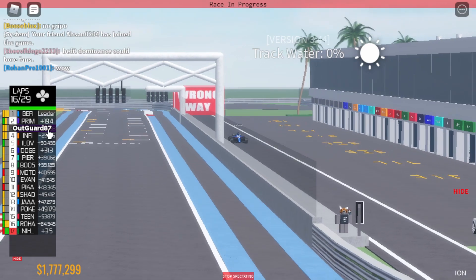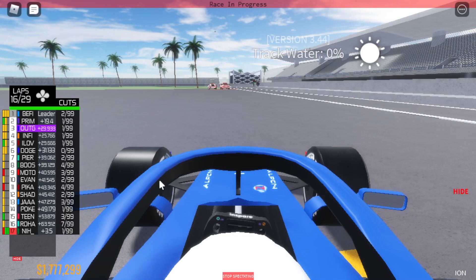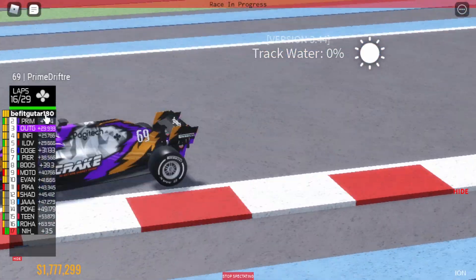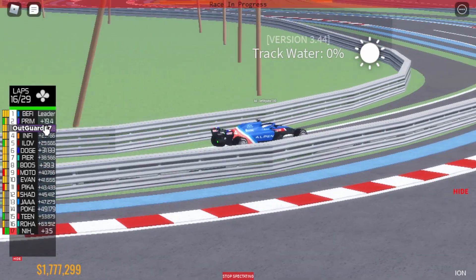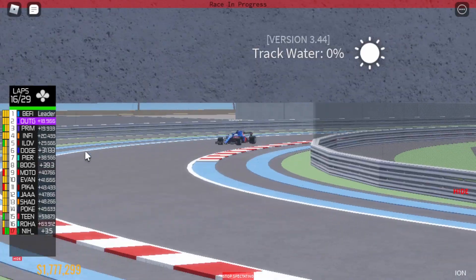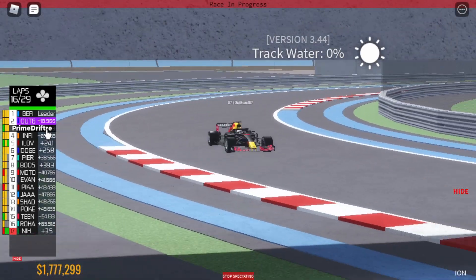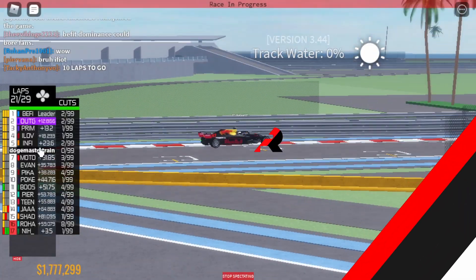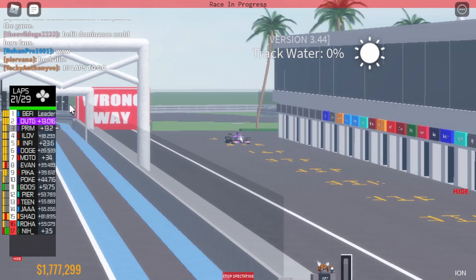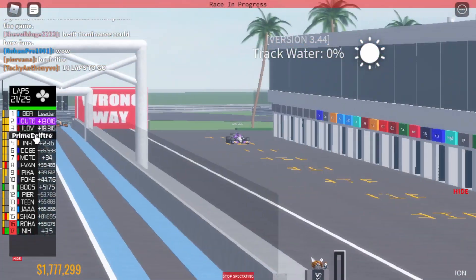Beffitt is in for his first pit stop — it's gonna switch to a set of hard tires again. That's interesting — I think he might even maintain the lead here. Yes he will — he's held on to the lead ahead of Algar and Prime Drifter despite pitting later. Beffitt's only going to do 13 laps on this set of tires. With nine laps to go, Prime Drifter pits from podium position — that means Ethan is up into P3 and Algar will be in P2.